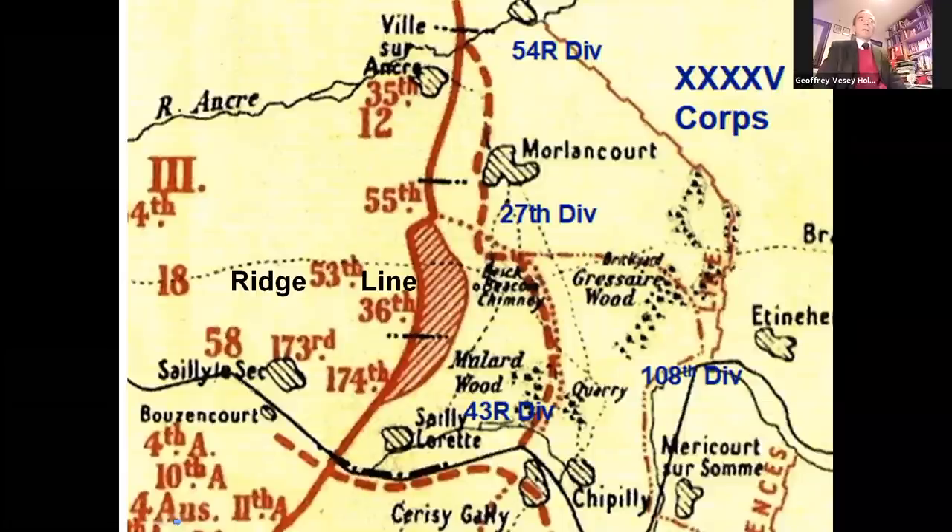Meanwhile, to their south, A Company, 10th Tank Battalion, commander Major Frederick Andrew Robinson, MC, came forward on foot and under shellfire, rallied infantry and tanks that had lost direction in the mist, and took them forward to the final objective. He received a bar to his MC for, I quote, his great coolness and courage. However, the depleted 53rd Brigade could not hold the final objective, and south of them, 58th Division only reached the first objective.